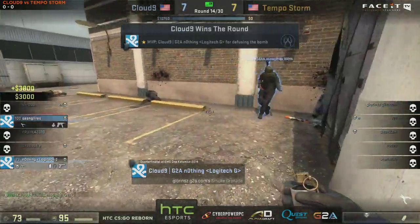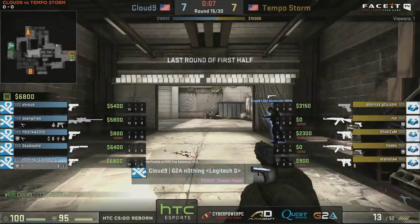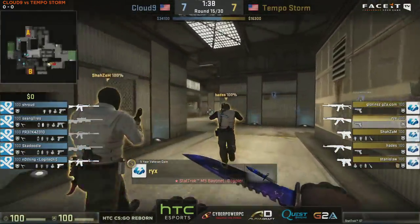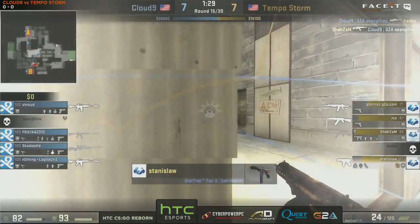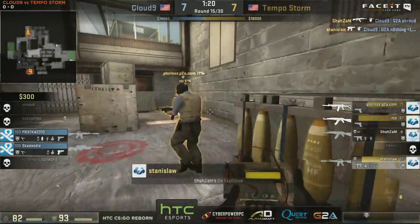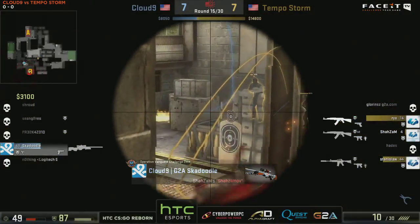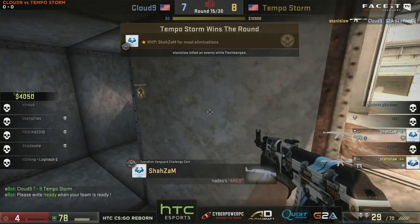Tempo Storm getting a bit nailed by that spot — you can kind of crouch peek it from A main but the angles can be a little bit weird. The spot where Shroud was — the only problem is if they have an AWPer they can shoot you from quads, so you've got to be really careful. Last round of the half: double AWPs on the Cloud9 side, again lots of Molotovs, and Tempo Storm looking to rush once more. Shroud going for the second kill, which would have cost him his life. He's been spotted — they've got a smoke for headshot to expose his legs. Stanislaw will find the frag. They are doing so much with these really fast pushes. He will only get a single kill — now it's up to Skadoodle with the AWP.